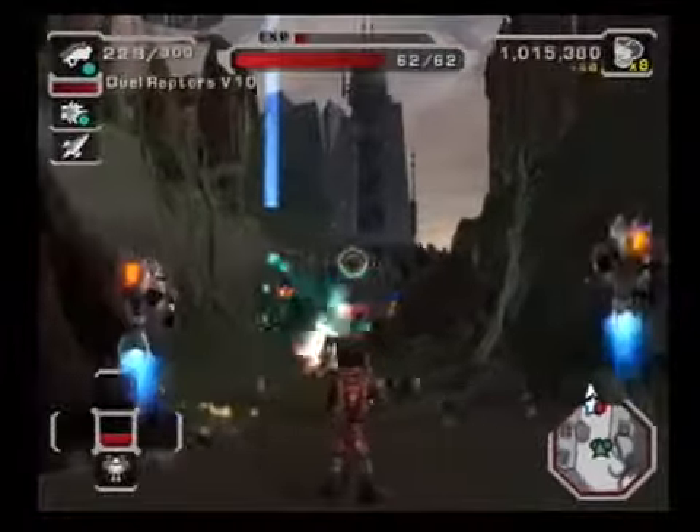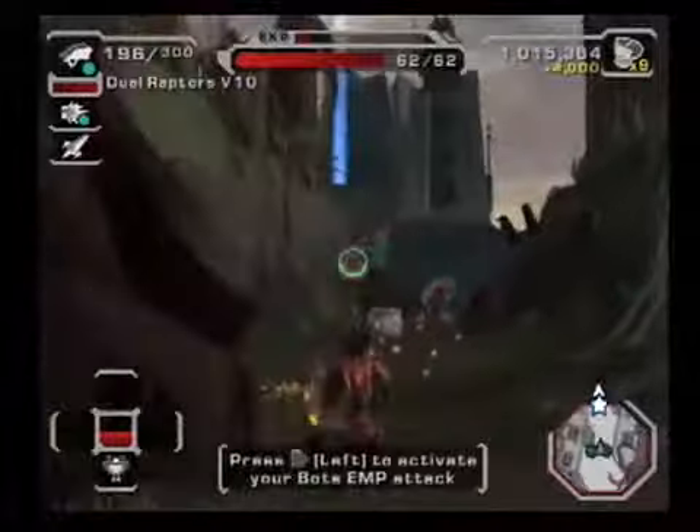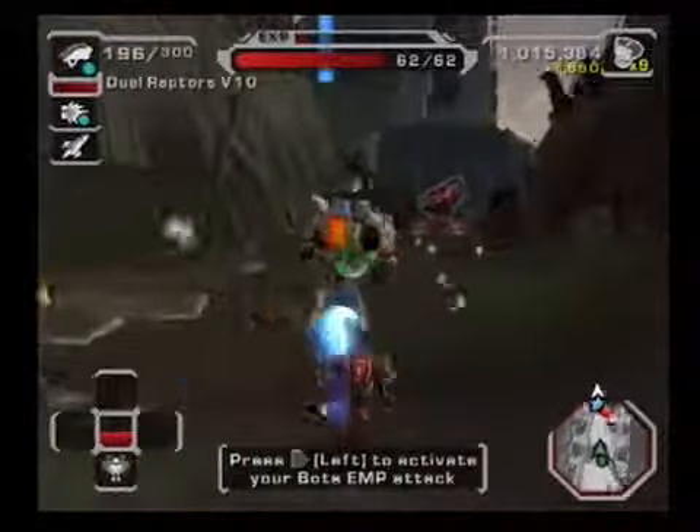The shields on that turret are impenetrable. You will have to use an EMP to take them down. Command your bot to toss out an EMP by pressing the left directional button.